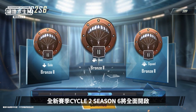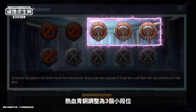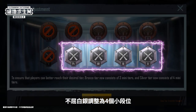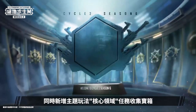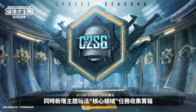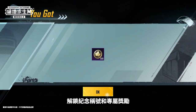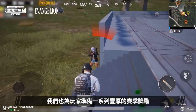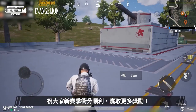The new Cycle 2 Season 6 is about to start, and we've made new optimizations to tiers. Bronze is now split into 3 mini-tiers, silver is split into 4 mini-tiers, and no changes have been made for gold tier and above. At the same time, we've added themed core circle missions, commemorative titles, and exclusive rewards that can be unlocked by collecting crates. We've also prepared many great new season rewards. Best wishes for ranking up and winning more rewards in the new season.